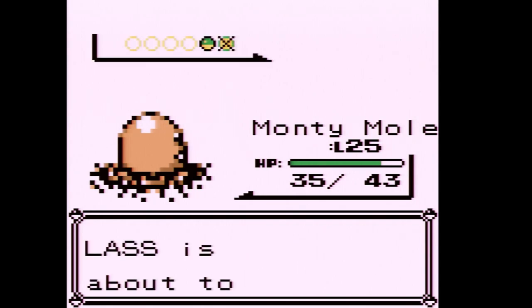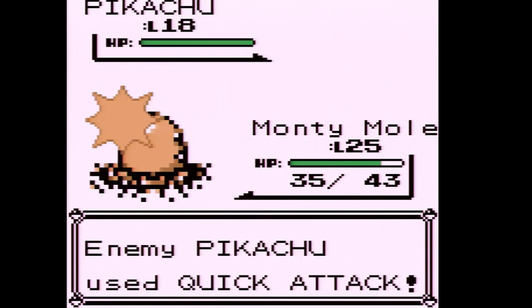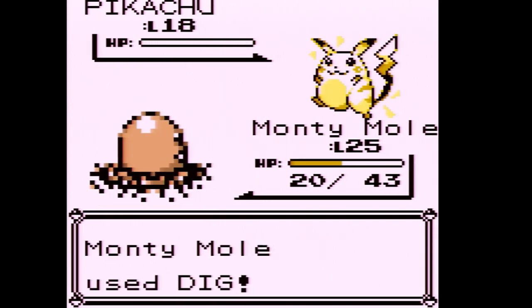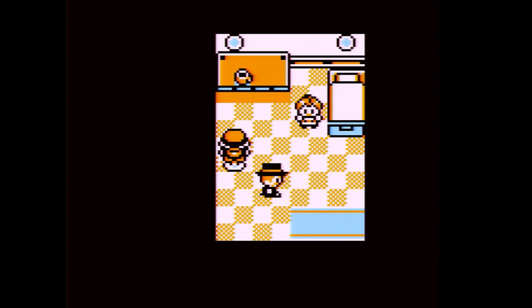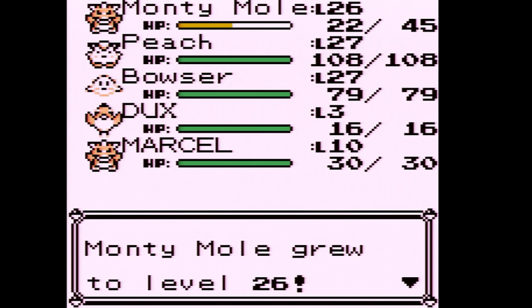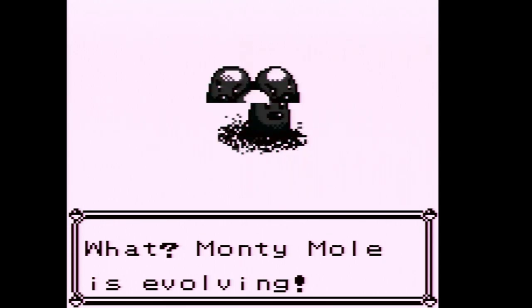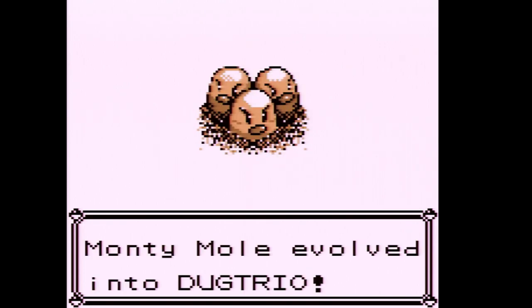What do you know — we level up! Pidgey does take a little chunk out — even a critical hit. But there's a Rare Candy in this room, so we're going to use it on Monty Mole. Monty Mole is evolving! Monty Mole evolved into Dugtrio!